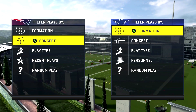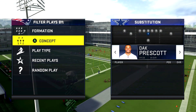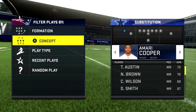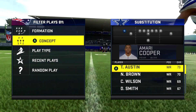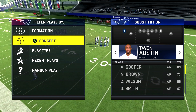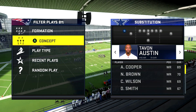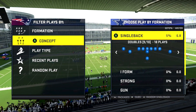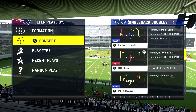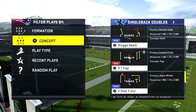The first play I'm going to show you is specifically for cover four drop, and we're going to be in the single back doubles. You can make adjustments wherever you want, but for the cover four beater I'm going to leave Cooper in. You can put Tavon Austin if you want — deep route running ratings do matter on deep post routes. I didn't lab it with Tavon Austin because Cooper was getting open. So if we see a problem, we'll just put Cooper back in.